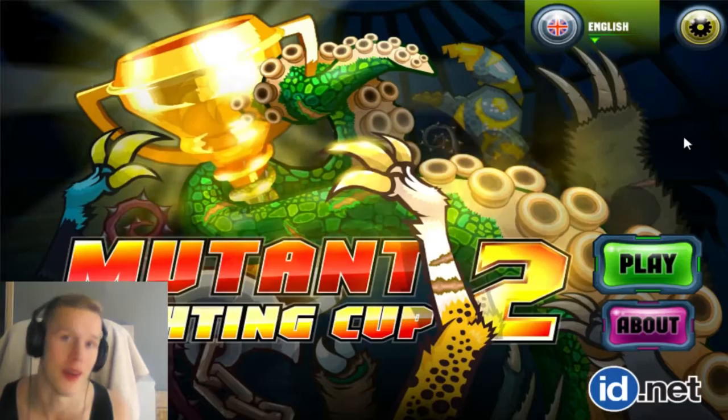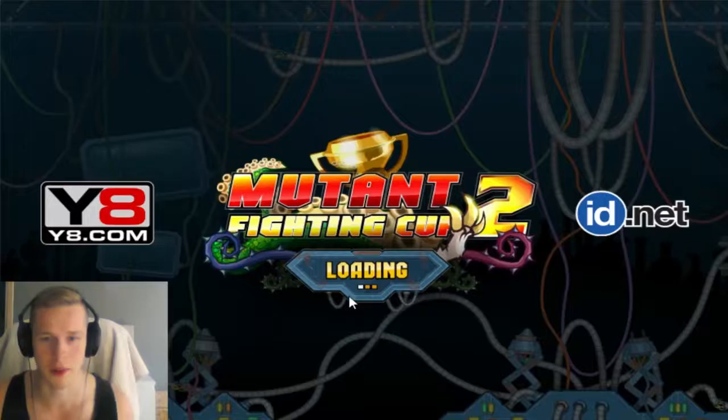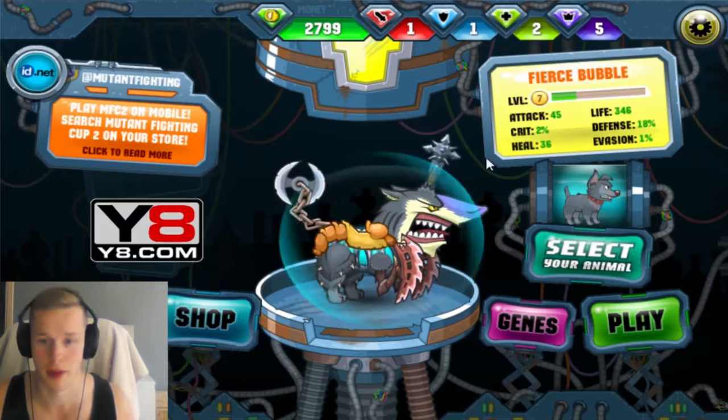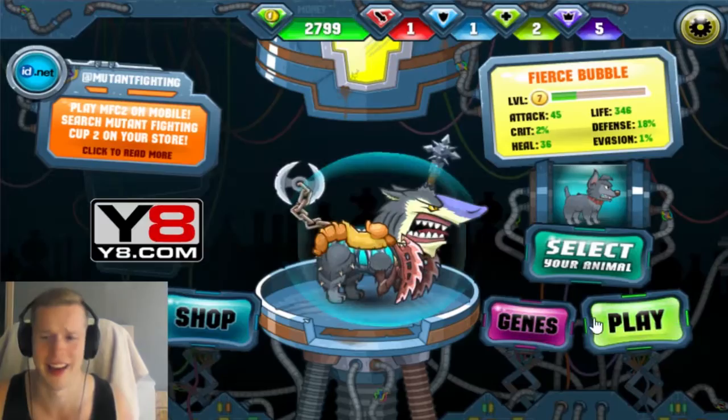What is up guys, it's GameSpread over here and welcome to Mutant Fighting Cup 2, episode number six. Welcome guys, I'm very happy if you've watched my other episodes. Let's see how far I am with my little mutant. Right now I have some weird axe tail, a horn on my face, a shark nose, spiderling legs - I look weird, that's it.